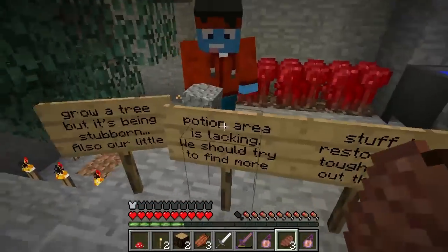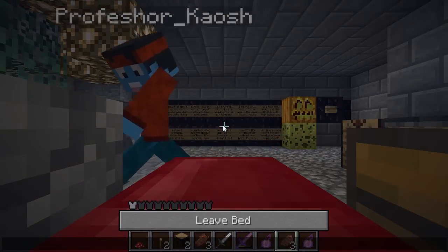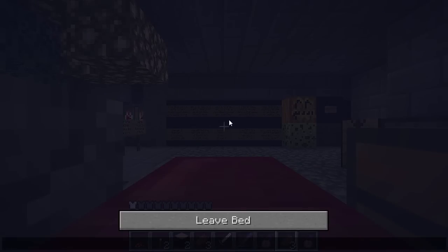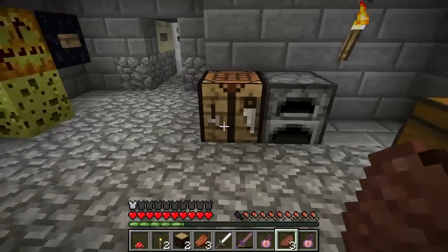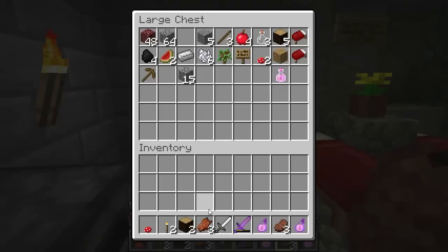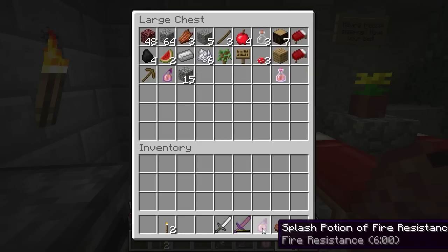Nether wart — don't need it. Should we sleep? Yeah, sleep and set our spawns. I'm gonna put one of the fire splash potions in the chest just so I don't lose it. Have you got one? Yeah.